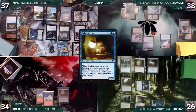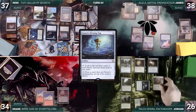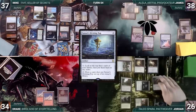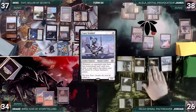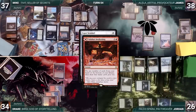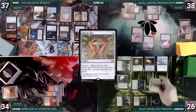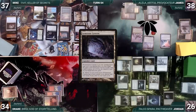Trinket Mage enters and Jordan fetches up a Sensei's Divining Top into his hand. He casts it, activates Top to look at and rearrange the top three, then activates again to draw a card, putting Top on top. He casts an Esper Sentinel. In response, Drake casts Valakut Awakening, putting two cards on bottom and drawing three. Awakening then goes into exile with a Void Counter through Dauthi Voidwalker. Esper Sentinel resolves. Jordan casts Chrome Mox, imprinting Malevolent Hermit, and plays a Gemstone Caverns. Jordan passes.